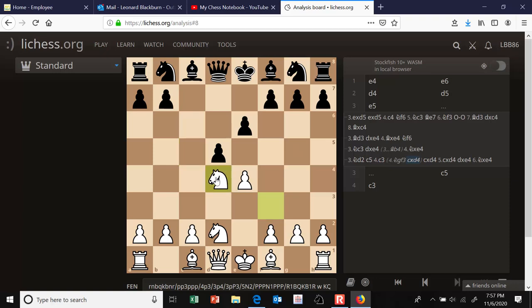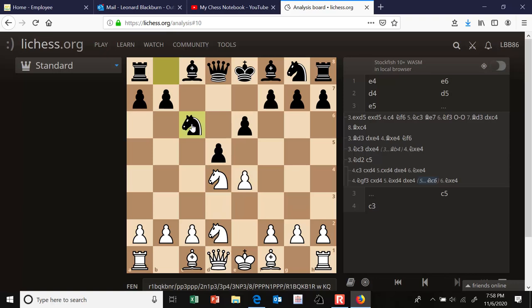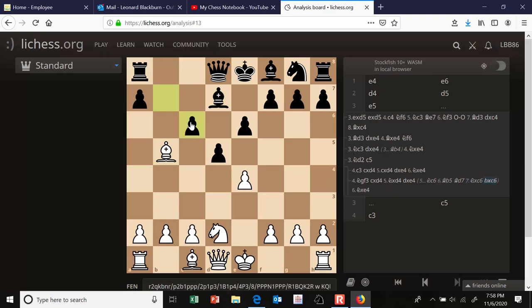If black captures on d4 and you recapture with the knight, black has a couple of good plans. He can liquidate the center entirely — he looks a bit behind in development but can catch up and castle kingside with one central pawn while white has none. But if I were black, I'd play knight to c6, threatening the knight on d4. Play could continue bishop b5 pinning the knight, bishop d7 to unpin, then capture with the knight — you don't want to give up the bishop pair — then b takes c6 capturing toward the center, and maybe bishop retreats to d3 to support that pawn.